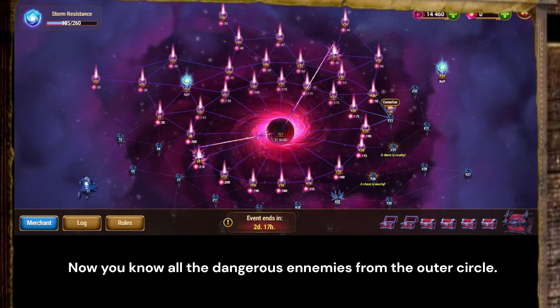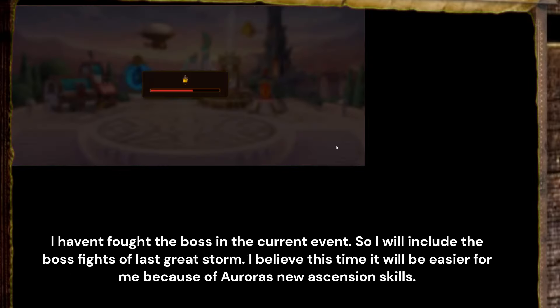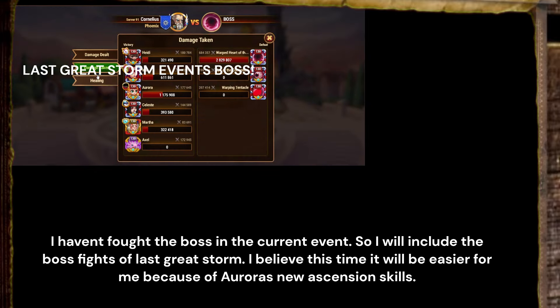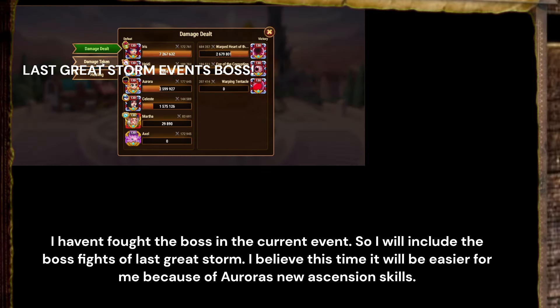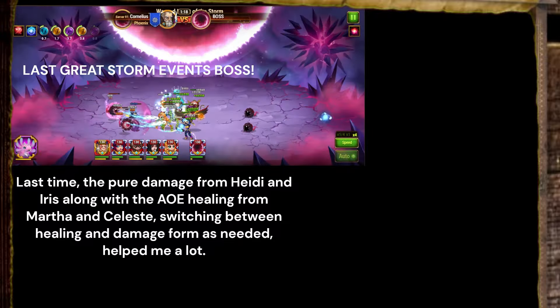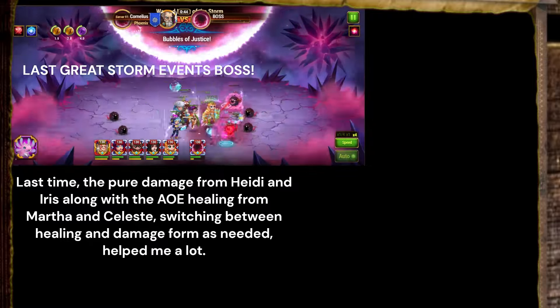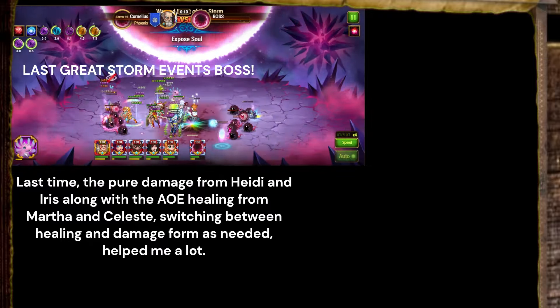Now you know all the dangerous enemies from the outer circle. I haven't fought the boss in the current event, so I will include the boss fight from the Last Great Storm. I believe this time it will be easier for me because of Aurora's new ascension skills. Last time, the pure damage from Heidi and Iris along with the AOE healing from Martha and Celeste — switching between healing and damage form as needed — helped me a lot.